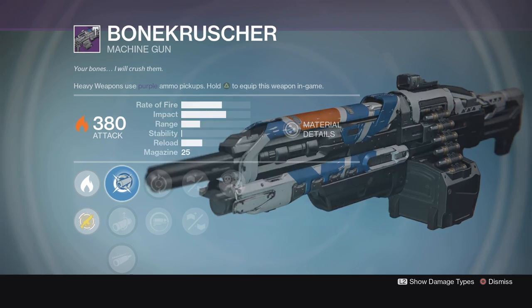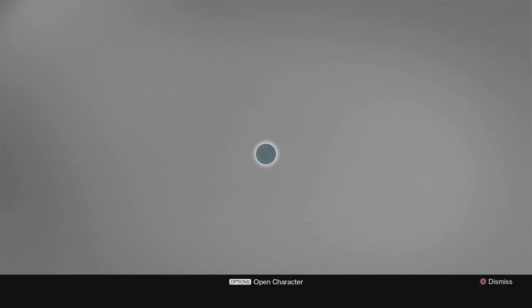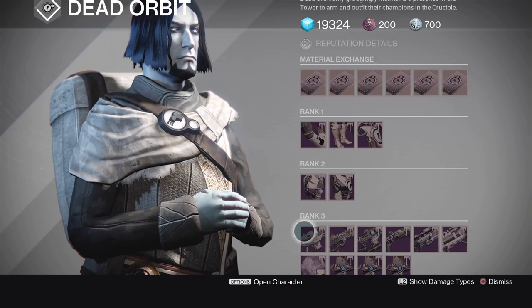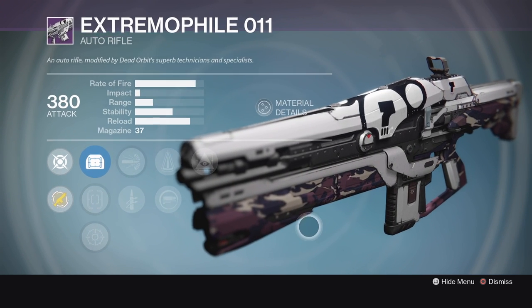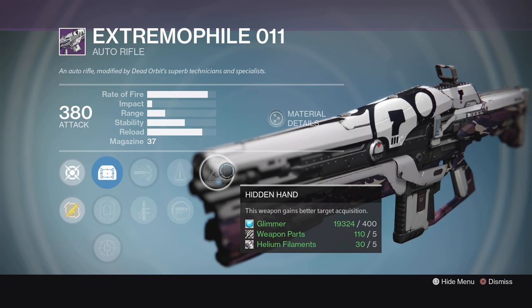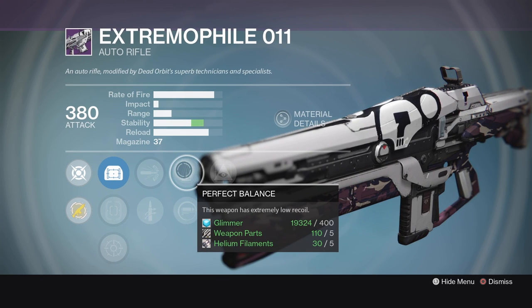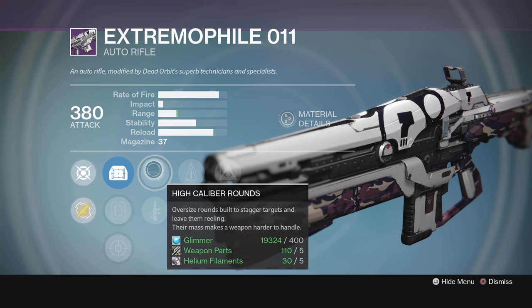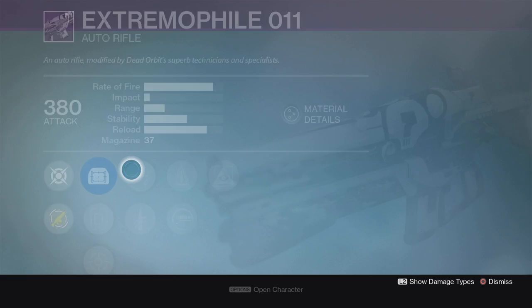Heading over to Dead Orbit, we got three very interesting rolls — I think all three of them I actually want to pick up this week. Extreme File 011 is a mid-impact auto rifle that just seems to have a nasty roll on it. Hidden Hand is going to help with that aim assist, Perfect Balance is going to raise up that stability, and High Caliber Rounds is going to flinch your targets. This thing looks to be a pretty nasty PvP roll, and I love the Reflex Sight, so I'm going to be picking this one up for sure.